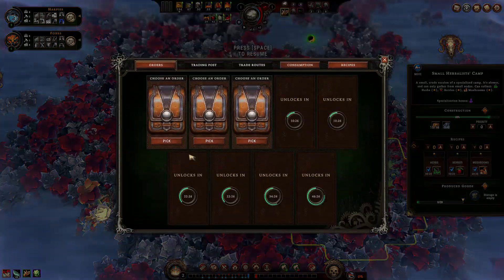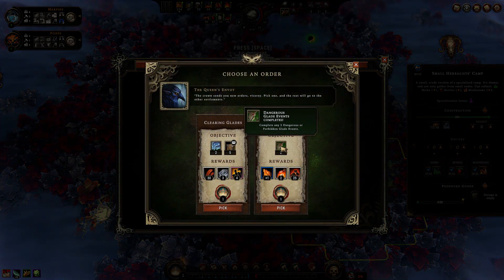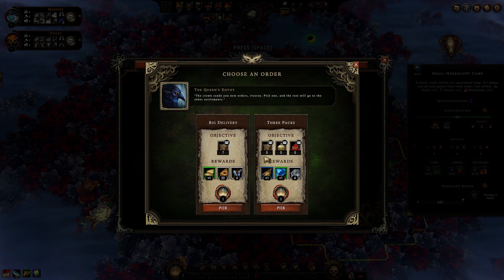And the first three orders. Coats or tools? Harpies brought coats, so this one will complete itself. Next: complete two glade events, or two events and packs of building material. I'm not a fan of packs of goods, so let's take the one without them. And the last one: seven packs of material or a total of 15. Let's take the seven.